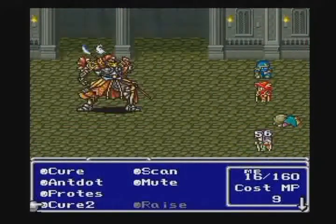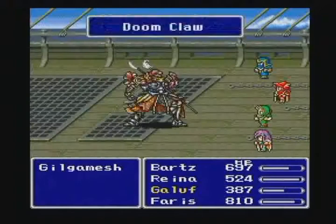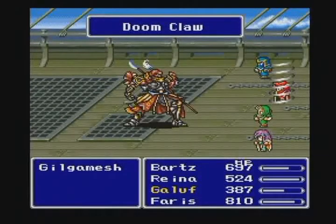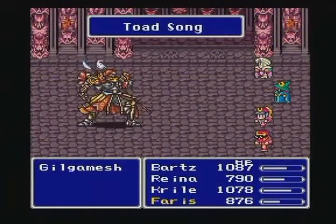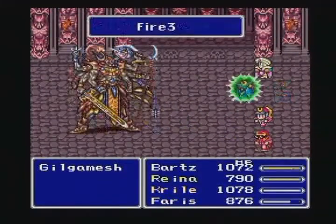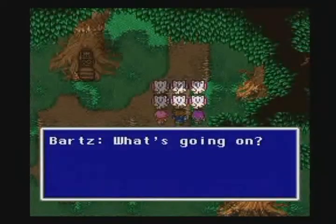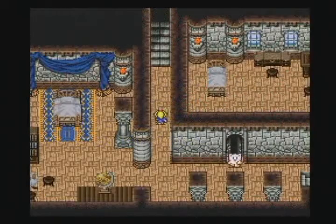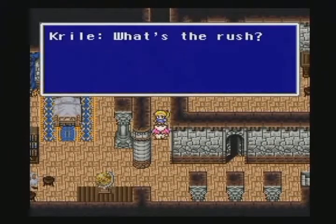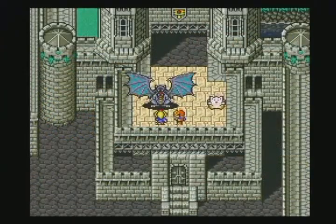One of the most impressive characters from Final Fantasy V would have to be Gilgamesh — while a ruthless enemy, his amiable character and quirky persona has led him to become one of the most popular side characters in the Final Fantasy series. And who could forget the cute, cuddly Moogles? Since their introduction in the Final Fantasy series, these adorable little animals have charmed players across the world.